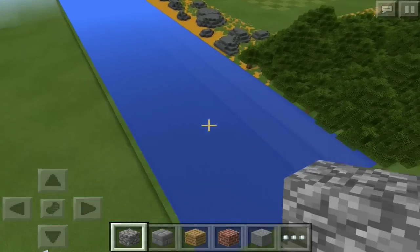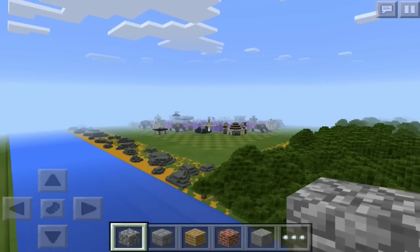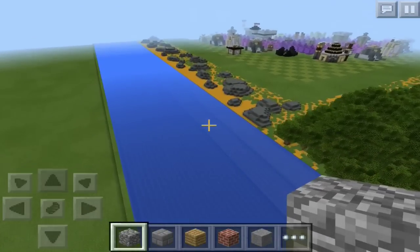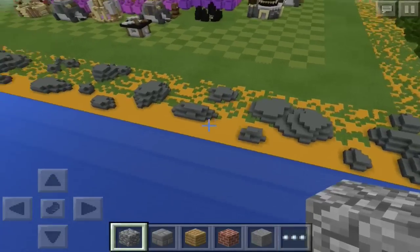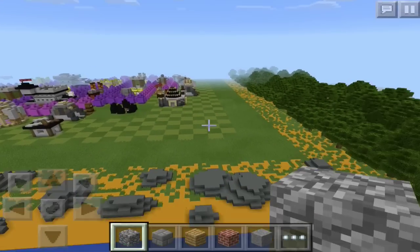What up team, I'm back with another video, and today as you can see we got a dope Clash of Clans base in Minecraft Pocket Edition. So this is where you spawn, just over here. It's just like in Clash though — they got the ocean, the beach, and then you got your space to build all your stuff.